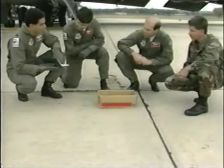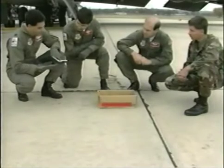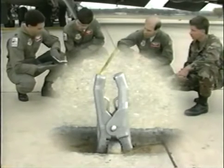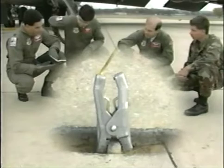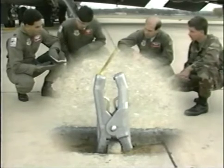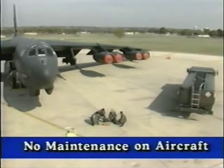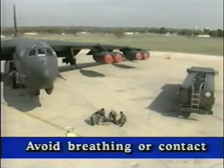Shoes must not contain metal clips or nails. Before and frequently during the entire fueling operation, each crew member will dissipate body static by grasping the bare or exposed part of the static ground wire. The aircraft should be positioned at least 50 feet from buildings or other aircraft, and no maintenance shall be accomplished on the aircraft during fueling. Servicing personnel should avoid excessive breathing of vapors and excessive skin contact with fuel.